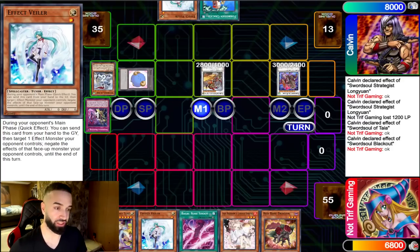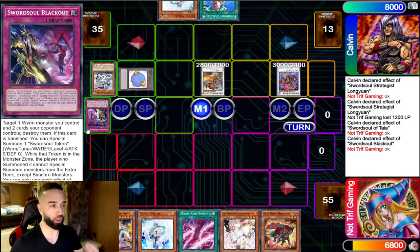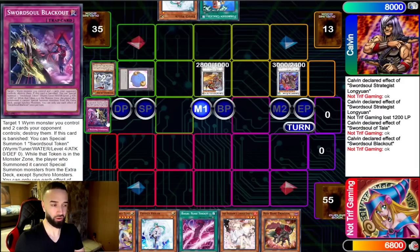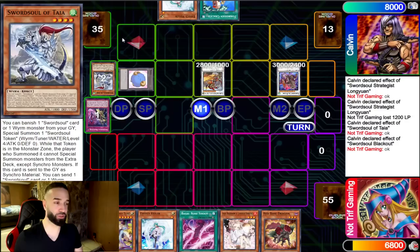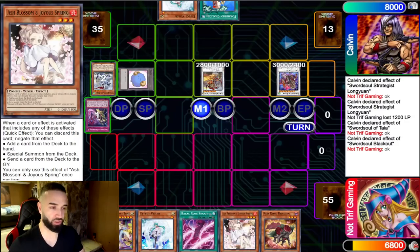He goes into She'shar, so instantly I'm thinking the obvious play is She'shar searches Blackout — but he already banished the Blackout, and most Swordsoul players only play one Blackout. That's very important to notice. When I played Swordsoul I only played one, and I think the majority of Swordsoul players do the same. So if I were to Veil She'shar to stop the Blackout search — there's no Blackout. He already used Long-One, so I'm not scared of any play here. I let it go.